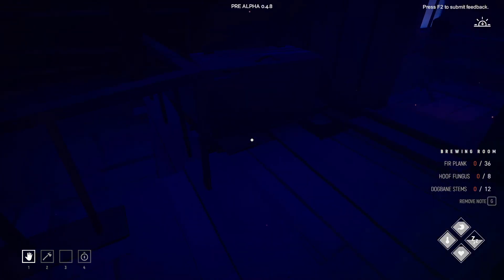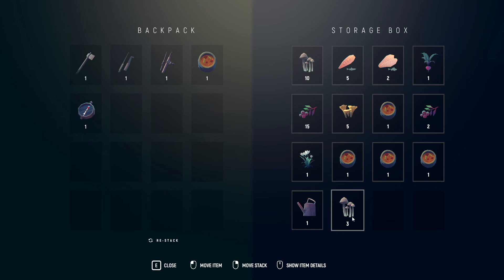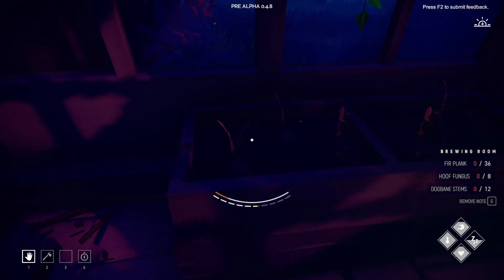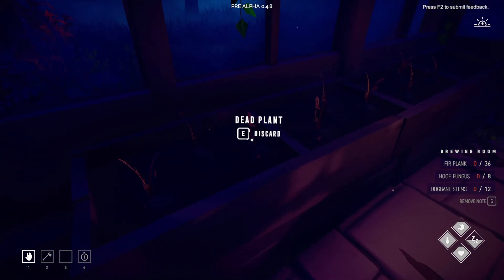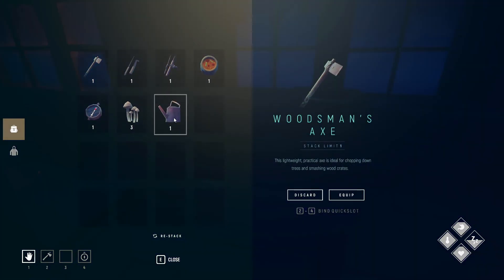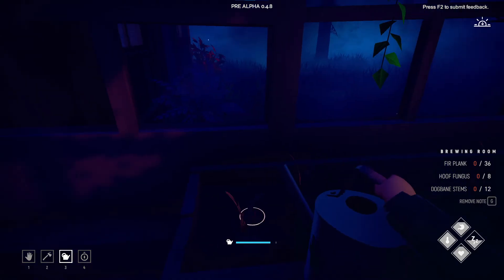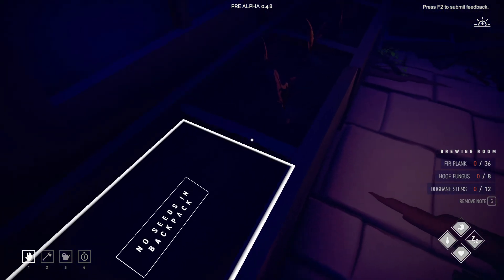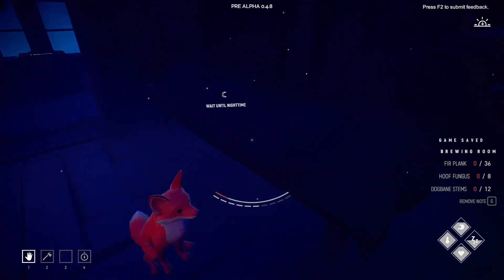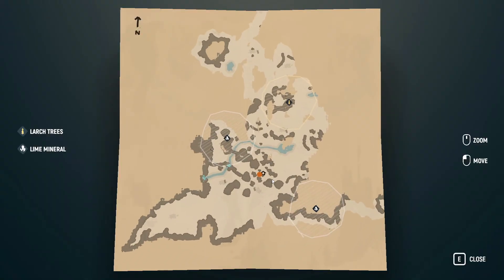We're gonna need some more dogbane stems for sure. Let's check the greenhouse. Oh no — the plants can die? They died! Can we maybe fix them? Nope. So we shouldn't have gone that far — we should have come back earlier so those plants didn't die.